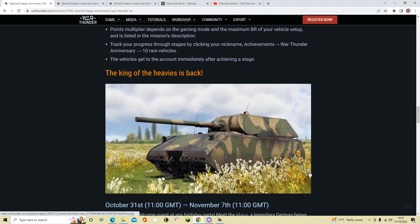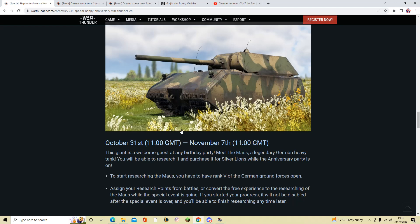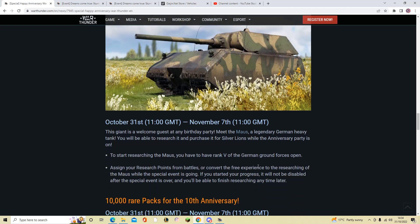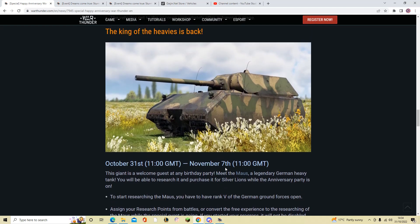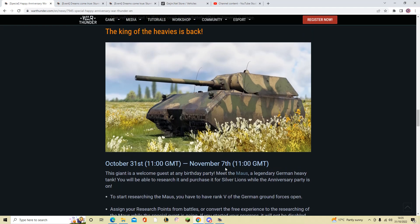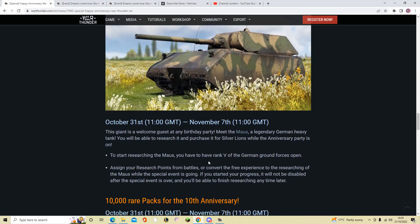The King of the Heavies is back. From Halloween until November the 7th, you'll be able to research the Maus again. All you have to do is be rank 5 of German ground forces, then you can assign research to this vehicle — it'll be on the right in the event and premium vehicles tab, below the E100. It doesn't matter how much research you invest — even just one research point will lock it in for you to continue researching at any time. If you haven't started by November 7th, it won't be unlockable until the next event.